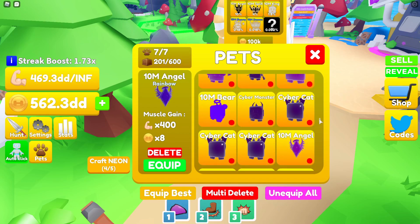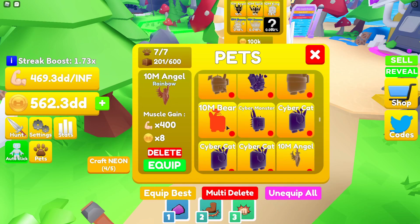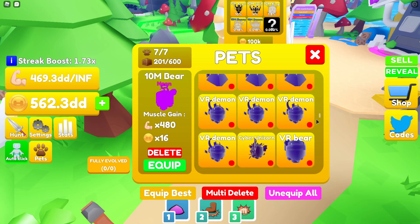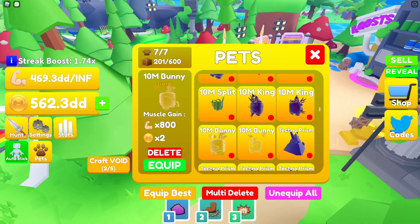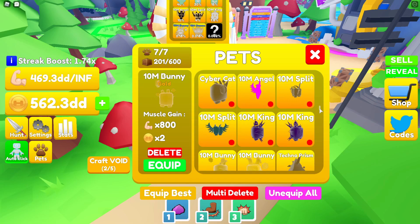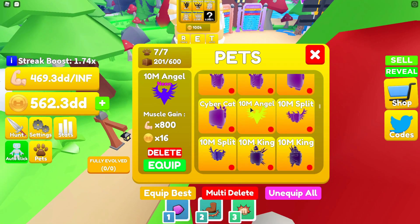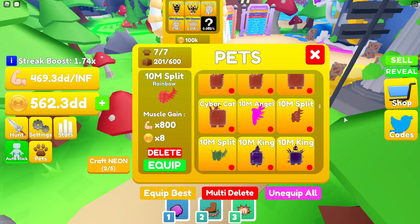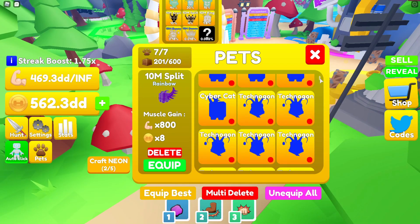The 10 million angel neon is times 400 strength and times 8 coins. The 10 million bear is times 480 strength. The 10 million bunny in gold version is times 800 strength — pretty OP compared to the cyber unicorn. I also have a neon 10 million angel which is times 800 strength and times 16 coins.